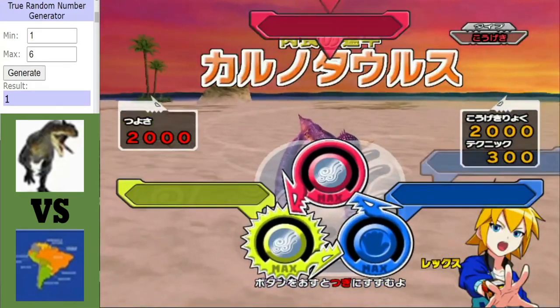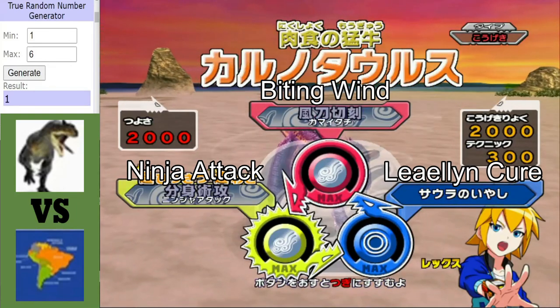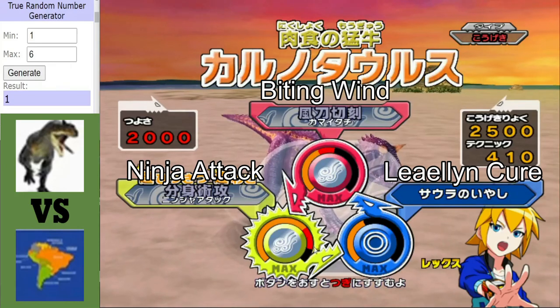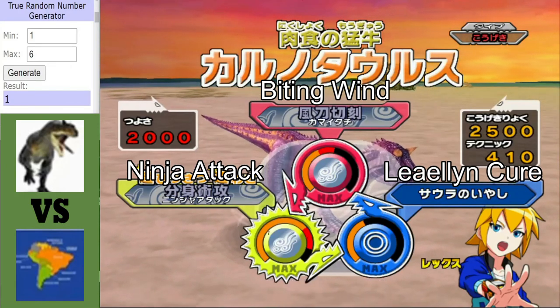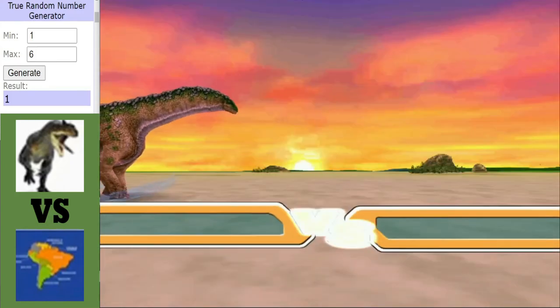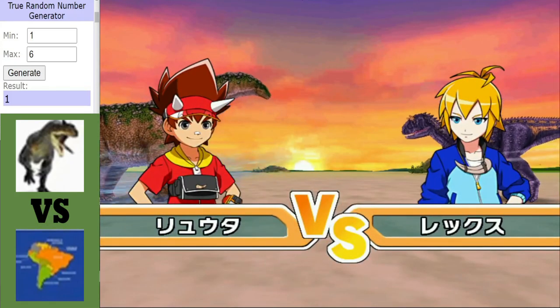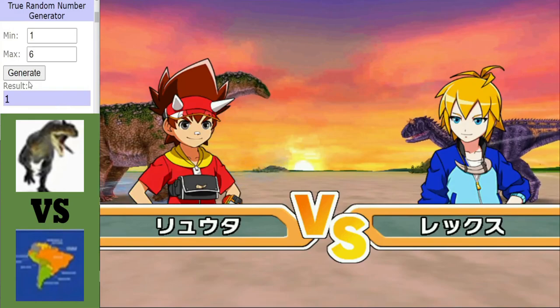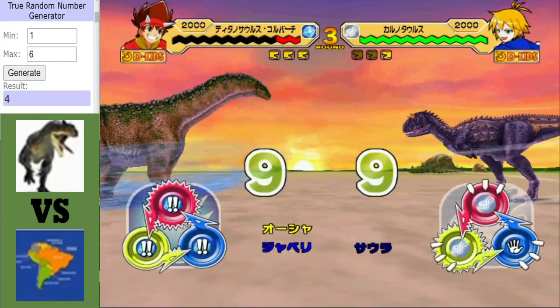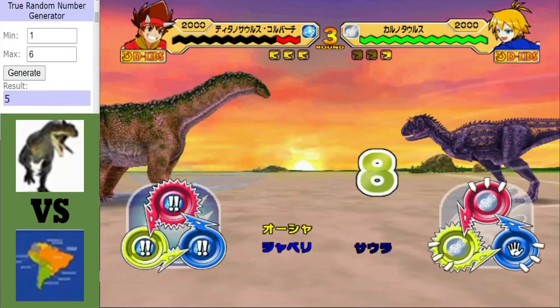Up next for Team South America's third dino, we have the Carnotaurus. That ninja attack could do a lot of damage, and this Carnotaurus is attack type. But Team South America is in big trouble here, and it's Isosaurus before you get off a crit. So it looks very good for Torvosaurus, and it looks like it could be a bonus point win on the horizon.